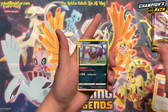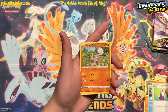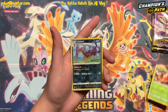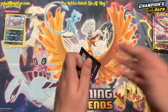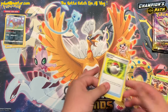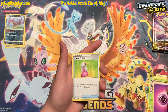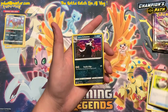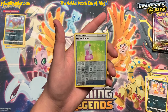If you guys watched the last video you'd know that the water energy just keeps bringing the fire — it seems the water energy is trying to keep the packs cool from lighting themselves on literal fire. I cannot believe the luck we've had on this channel. I've read online that some people have cracked into two or even three hundred Champions Path booster packs and been unable to find one of the two Charizard chase cards, so we're really lucky to have pulled one.